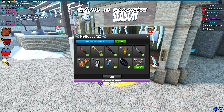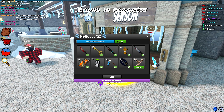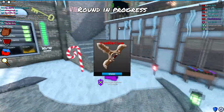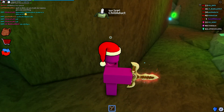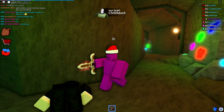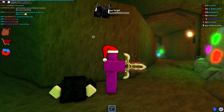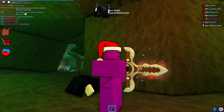Last but not least, tier ten — like always, tier ten is a brand new mythic knife. We got the Cookie Claw mythic, and that looks really cool. As the name suggests, it is a claw made entirely out of gingerbread cookie. This knife is very unique because we've never had a claw in Assassin before, to my knowledge. It just looks really different compared to other knives in the game.